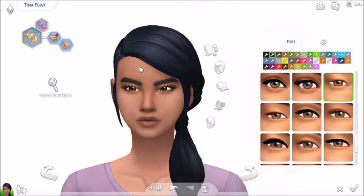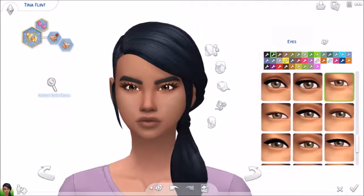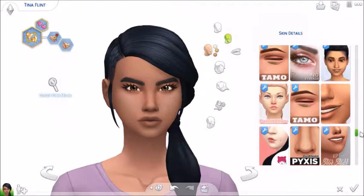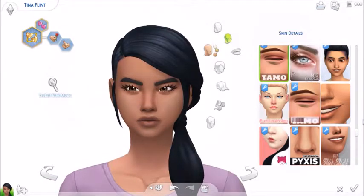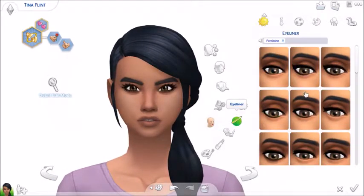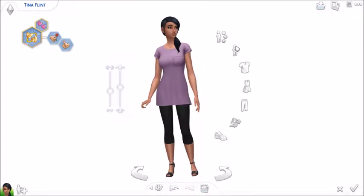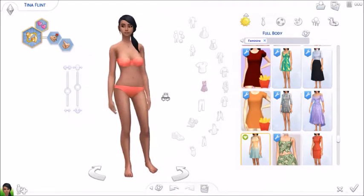Dark brown eyes — just adding those helps so much. I think it's just that I prefer dark eyes for my sims. She looks a bit better now. That looks extremely good — keeping it going gives her more personality. I feel like I like her now; Tina is looking more like Tina. Tina's a rebel so she can have dark makeup. It's time to do her body — there's not much wrong with her body, she's got a nice body shape.